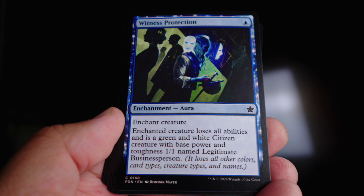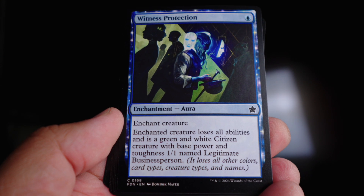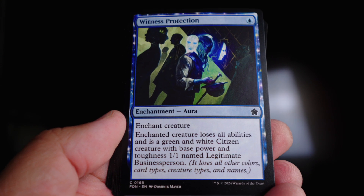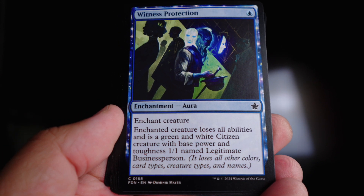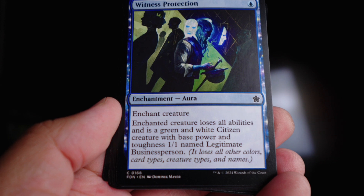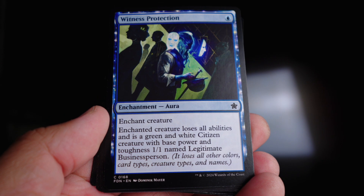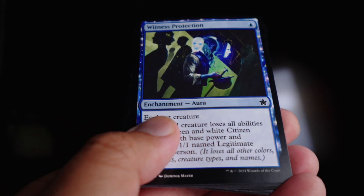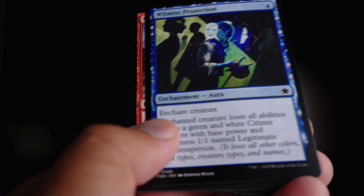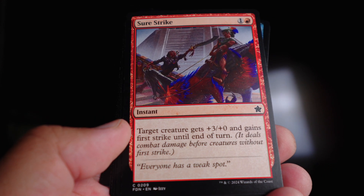Witness Protection is a one-mana blue enchantment from New Capenna that can turn a really large creature into just a one-one. We had a great one last time in Dustborne where it made something a zero-two. One-ones can still deal damage and block effectively, so it's not as strong here, but it's only one blue and I didn't have a ton of removal so I kept it in. Sure Strike gives first strike and plus three — it's a combat trick.